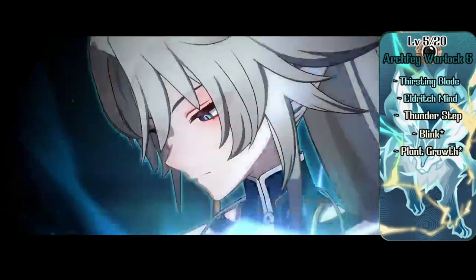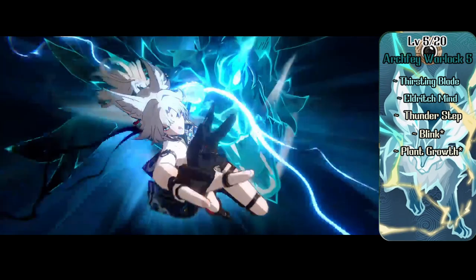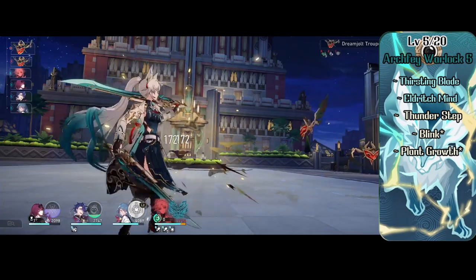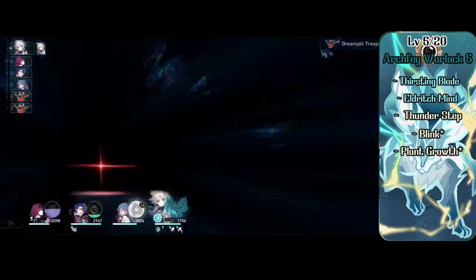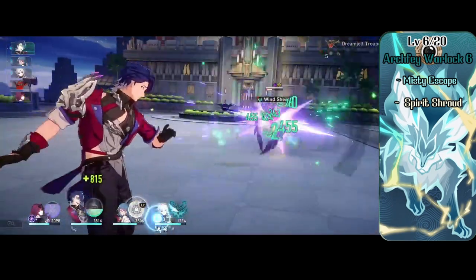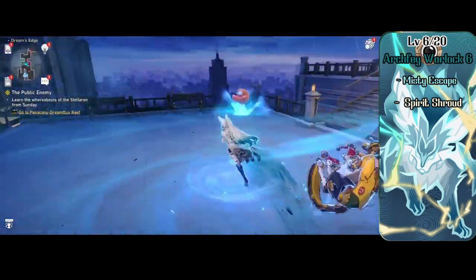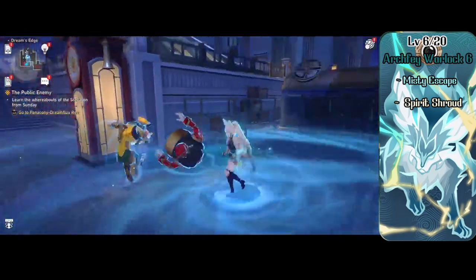Level 5 Warlock gives Faischau two more Eldritch Invocations: Thirsting Blade, which lets her make an extra attack, and Eldritch Mind, which gives her advantage on Constitution saves for concentration. Archfey also grants the spells Blink and Plant Growth. She gets access to 3rd level spells and picks up Thunder Step. At level 6, her Step of the Fae evolves into Misty Escape, allowing her to turn invisible for a turn after using Misty Step, or have those near her make a save or take psychic damage after casting Misty Step. She also picks up the spell Spirit Shroud.